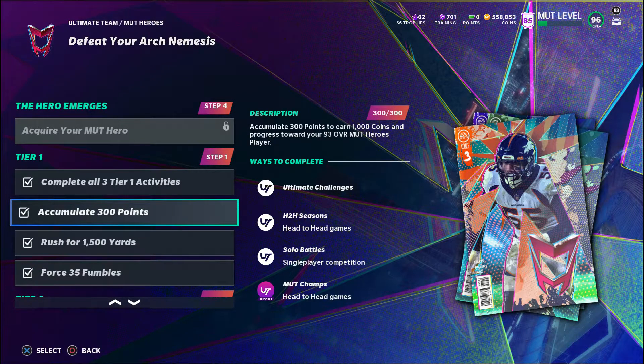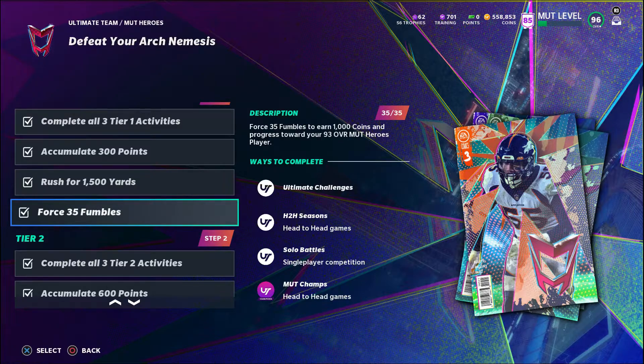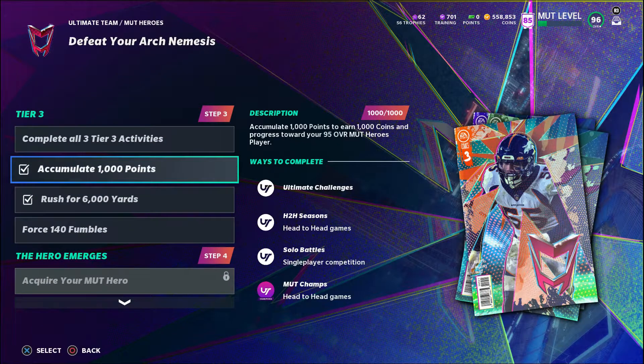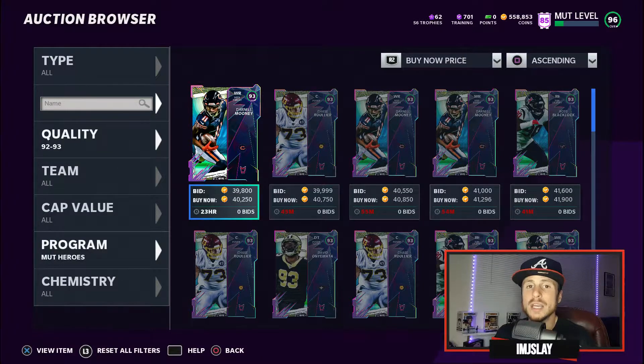Just to show you one — for the second mission you need to accumulate 300 points, rush for 1,500 yards, and force 35 fumbles to get your 93 overall MUT Heroes player. Tier 2 asks for a little bit more to get your 95 overall MUT Heroes player, and tier 3 gets you another 95 overall MUT Heroes player. When you add it up, that is a total of four 93 overall MUT Heroes players and eight 95 overall MUT Heroes players that you can unlock in Ultimate Team and auction off on the auction house.